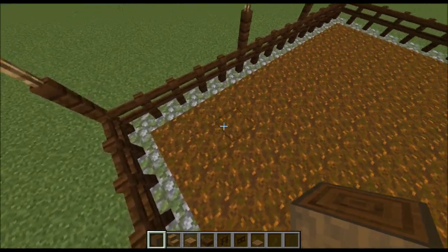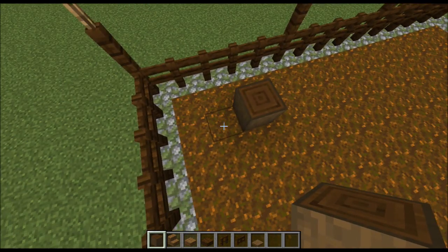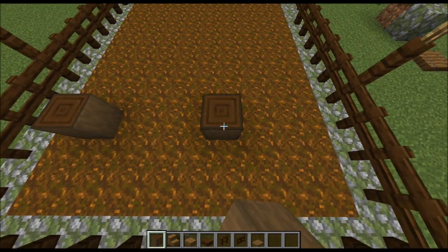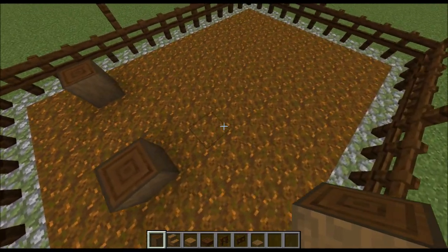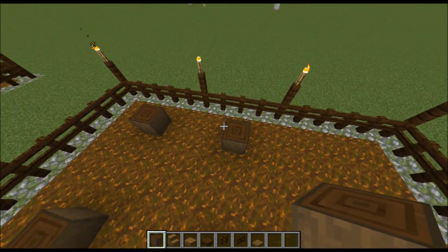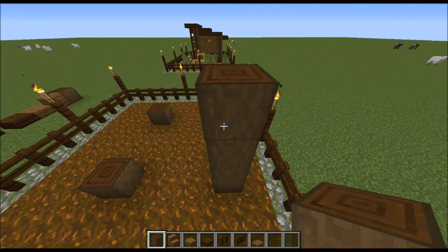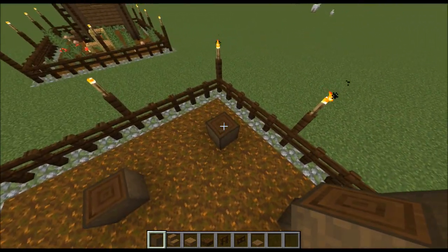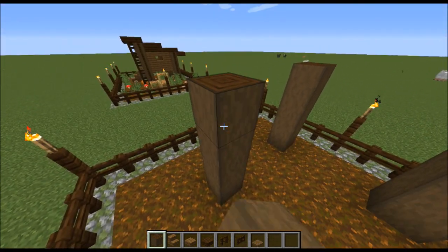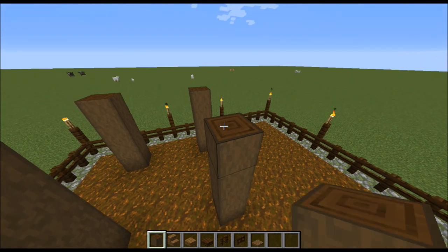Now we come over to this back corner, we'll count two in and one down — that's two in, one down — and then place our spruce wood. Then we go over by three and place another spruce wood, over by three again, and another spruce wood, and then over by three again with another spruce wood. The back pillars will build up by four, so they need to be four high. Then we come to the front pillars and build them up by five, so they need to be five blocks high.